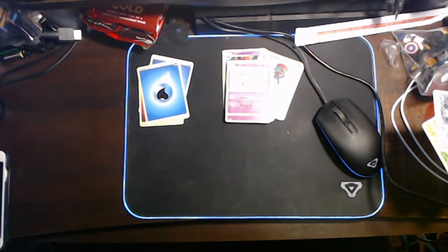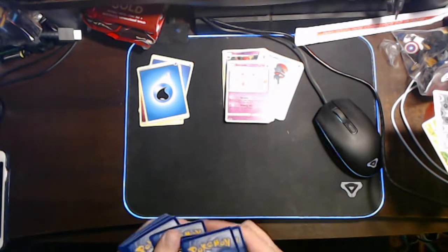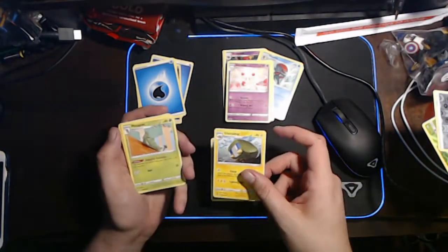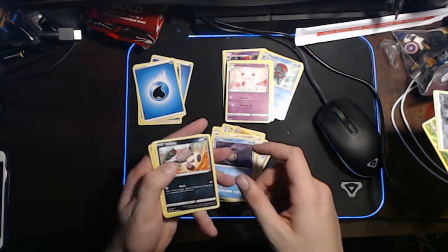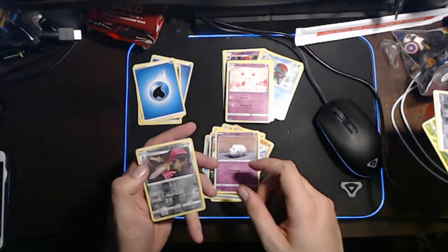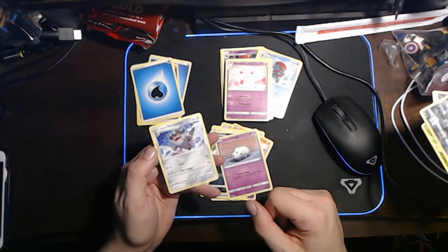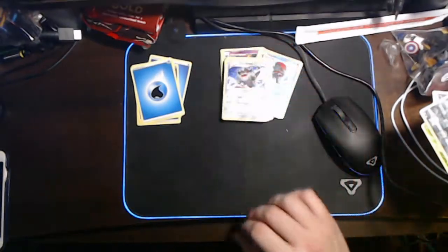Oh god, that cough just then hurt my ribs. The last Rebel Clash pack — it's a full green. Boring. 1, 2, 3, 4. We've got a Water Energy, an Indeedee, a Charjabug, a Metapod, a Galarian Farfetch'd, a Honedge, a Tympole, a Vullaby, a Galarian Cursola, a Dewpider, a Reverse Holo, and a Galarian Perrserker. I've got all the doubles — that's annoying.